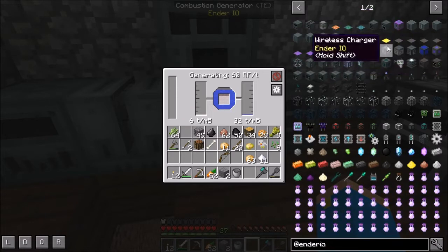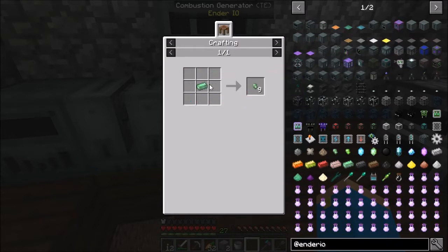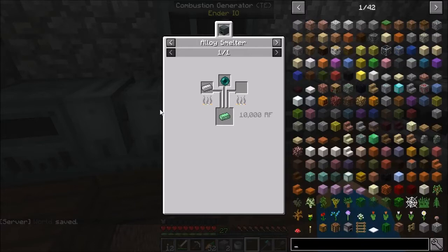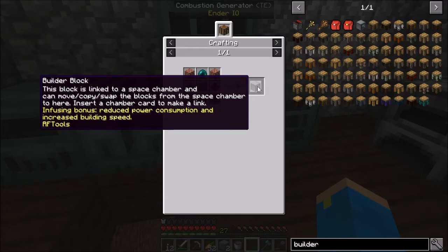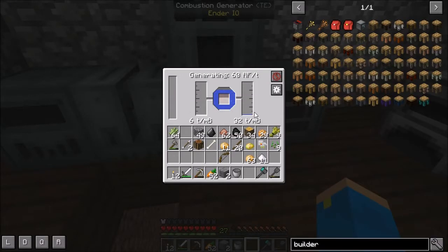In Ender.io there is a farming station, but you can't make it yet — it takes diamond pulsating crystals, made with pulsating iron nuggets, made from smelting enderpearls with iron ingots. There's also the builder from RF Tools that I still want to make — it takes an enderpearl. Depending on what upgrades you put in it, it can double as a lot of things. This combustion generator is still putting out a ton of energy and has barely consumed any of the fuel.